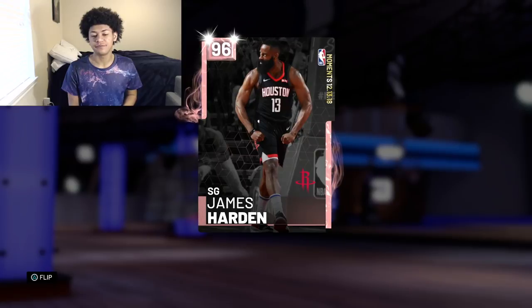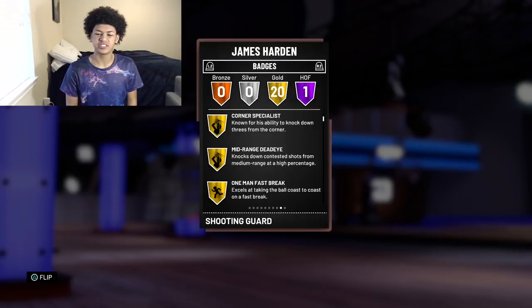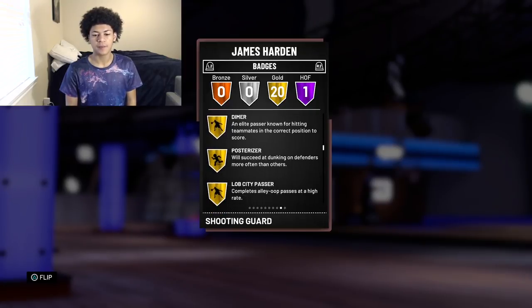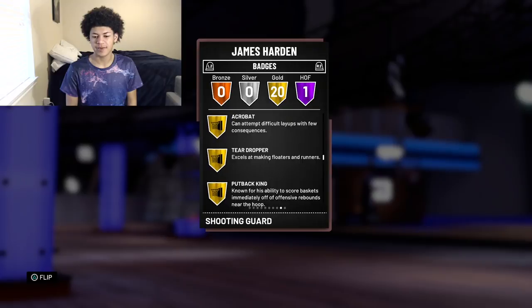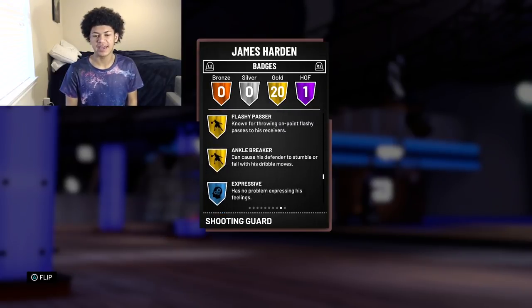We're primarily going to be featuring this man right here. First things first, taking a look at the badges — he does come with one Hall of Fame badge, which is Tireless Scorer, as well as 20 other gold ones that include corner specialist, mid-range, dead eye, one man fast break, deep range, limitless range, difficult shot, pick pocket, hustle rebounder, catch and shoot, diamond, posterizer, flop city passer, acrobat, teardropper, putback king, take and roll, maestro, relentless finisher, break starter, flashy passer, and ankle breaker.